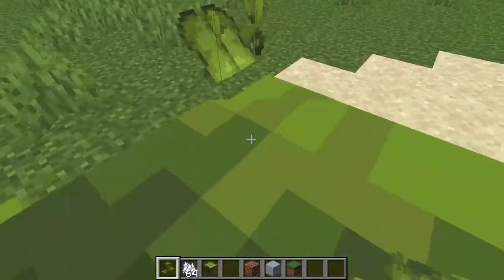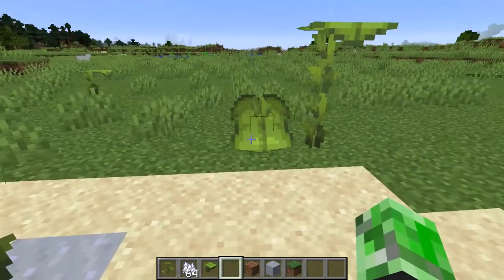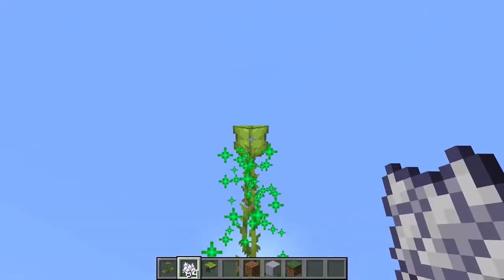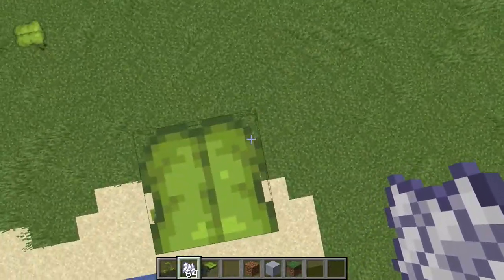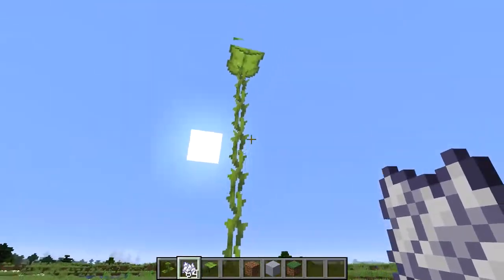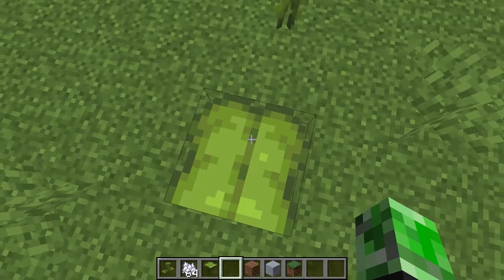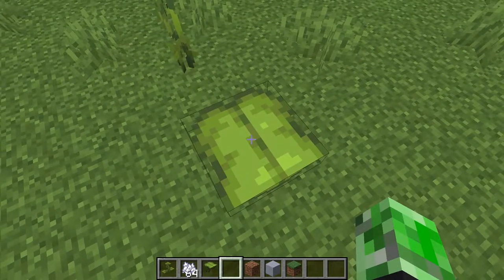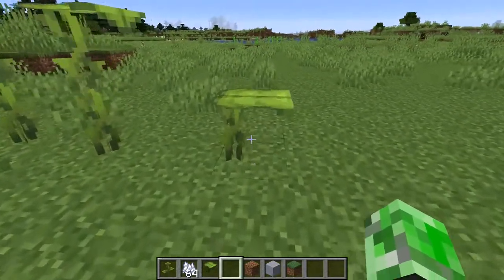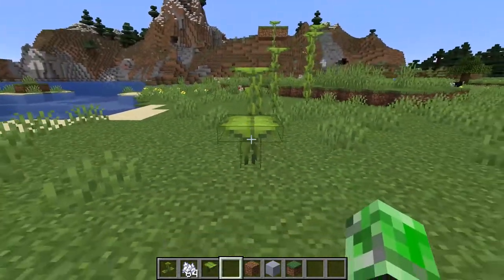You can also stand on the drip leaf - but if you stand on it for too long, it's going to cave in on itself. You can grow the drip leaf as tall as you want, and if you stand on it for too long you're gonna fall and probably take fall damage if it's too tall. Holding shift resets the timer. If you pass what I'll call the warning state of the drip leaf and hold shift, it's still gonna kick you off the leaf.